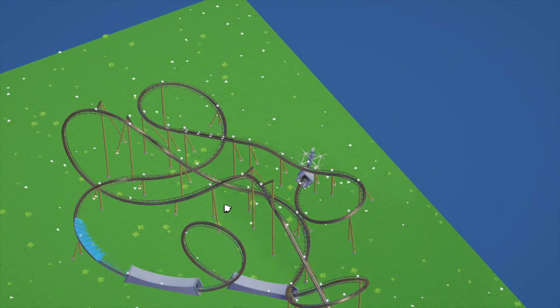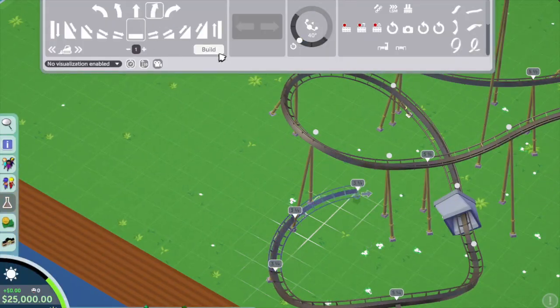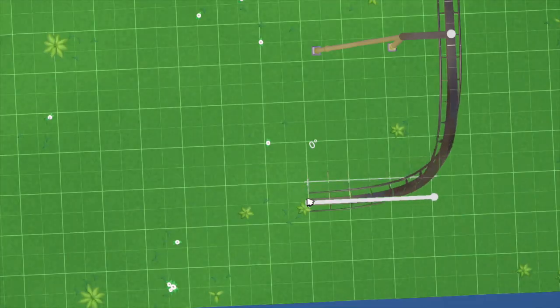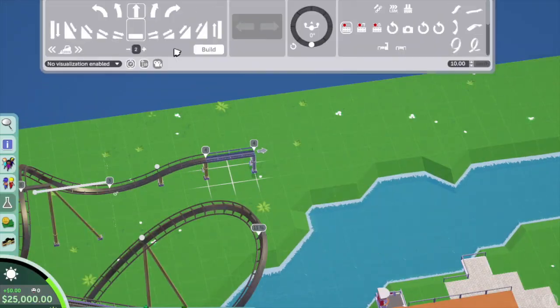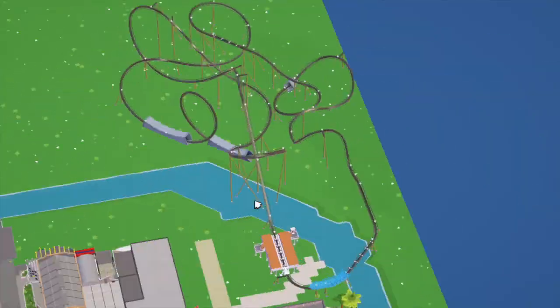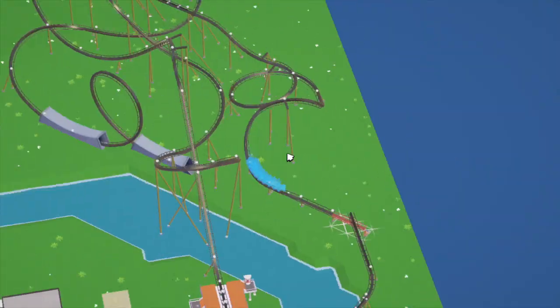Originally this was going to be on the side of the park where the Minions area is, and that's where it sat for a long time while I built the rest of the park. Then I realized it needed to move, so I picked it up as a blueprint, turned it 180 degrees, and dropped it on the other side of the park where it actually fitted a lot better. I'm really happy I did that.